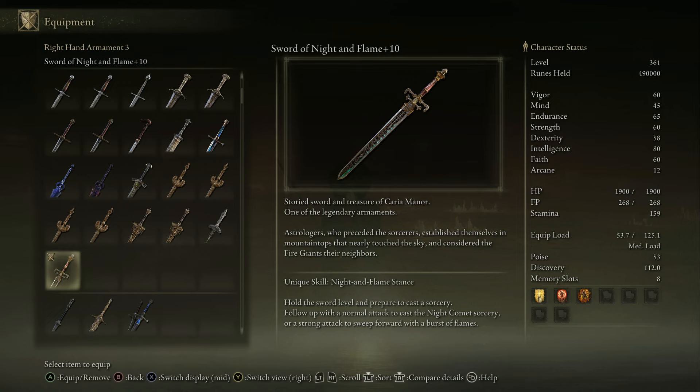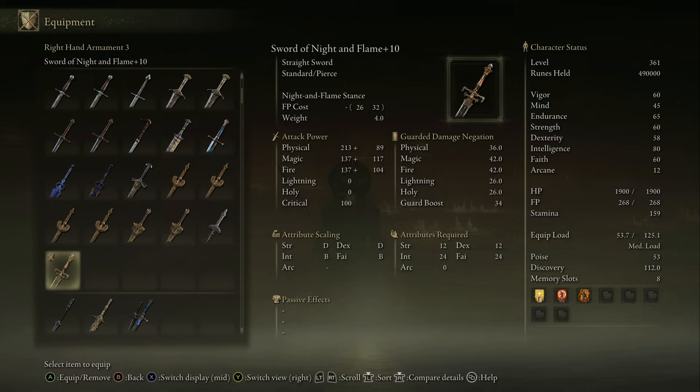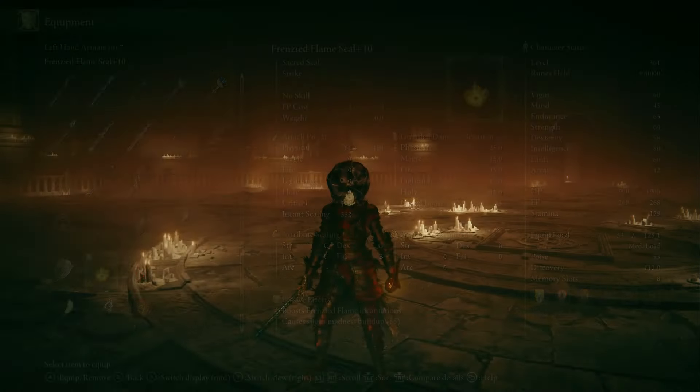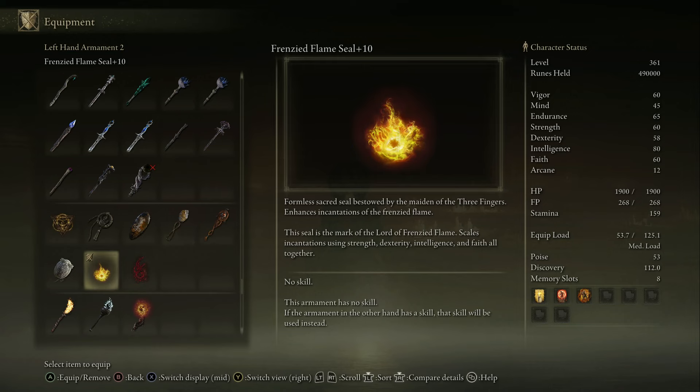Sword of Night and Flame from the original game — if you know where it is, just give it a quick Google; Fextralife shows you where everything is. And if you've played this game long enough, you've probably got this at some point. Amazing abilities on this weapon: you can use the fire attack with the heavy attack, or the light attack fires the comet. And then for the seal, we have the Frenzy Flame Seal — you don't need this, but it's just fun to use because it boosts your Frenzy Flame incantations.